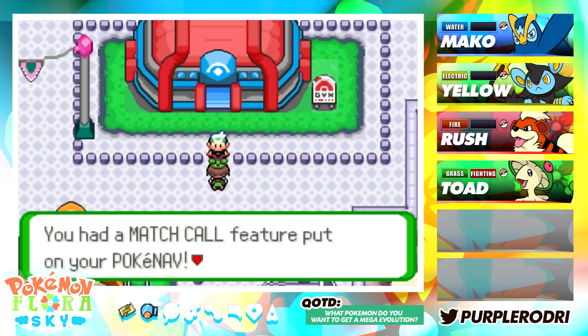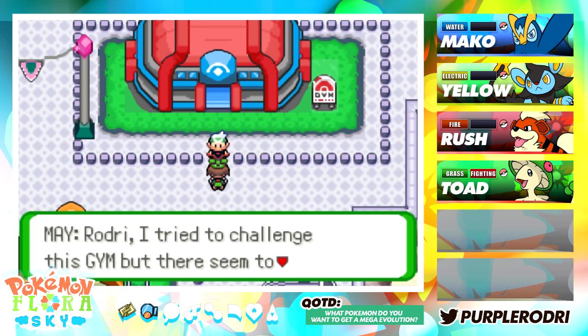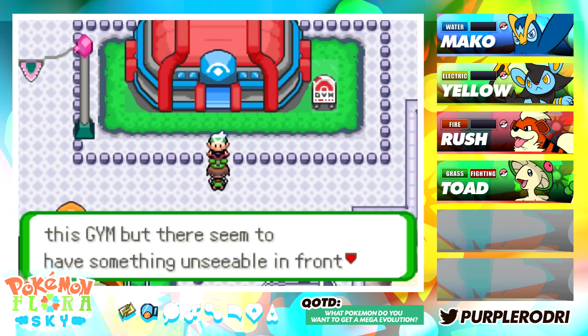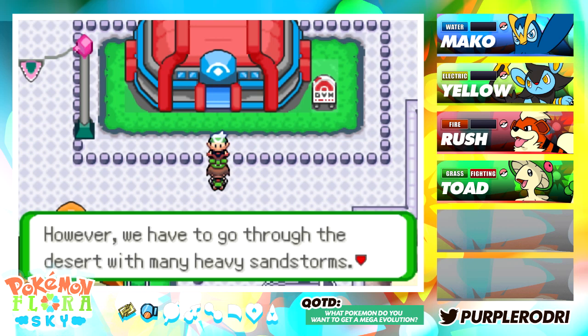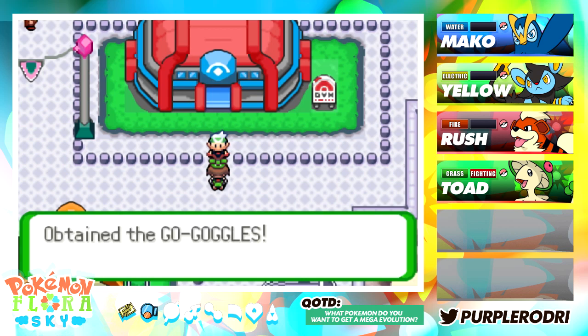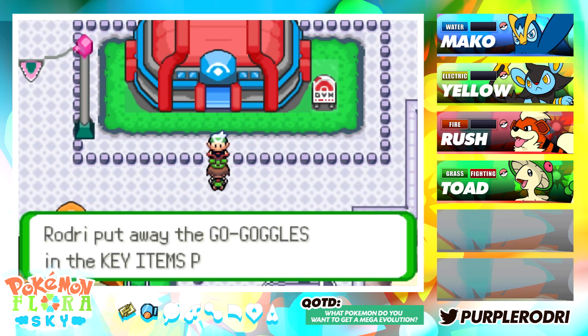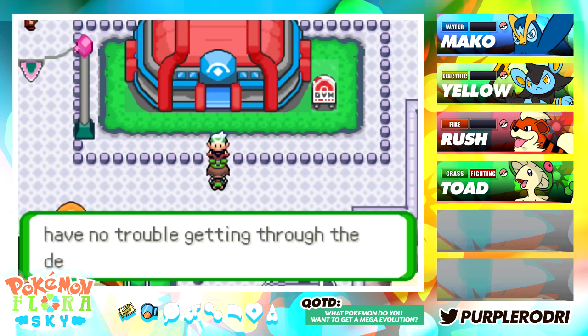Mei says: 'Rodri, you had a match call feature. Put on your Pokénav app — let's register each other.' She also says: 'I tried to challenge this gym, but there seems to be something unseeable in front of the gym's door. Therefore, I decided to go to Torzoro City. However, we have to go through the desert with many heavy sandstorms. I have a present for you.' We obtained the Go Goggles — about time! So we'll be able to make our way through the desert near Route J.